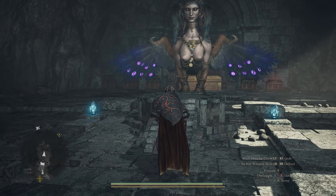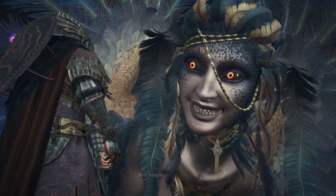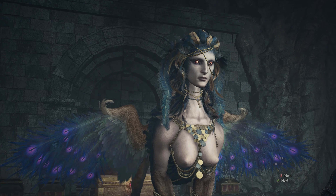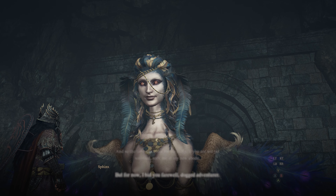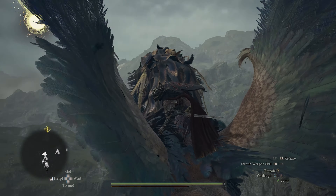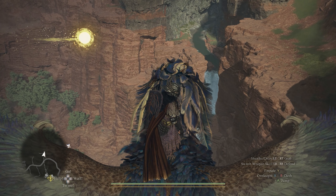When you return with the Finder's Token, before handing it over know that as soon as you give it to the Sphinx you'll pass the fifth riddle, she'll open the chest, then stand up and depart for the Frontier Shrine. At that point you have two options: stay behind, loot the chest, then travel organically to the Frontier Shrine — or, as soon as you finish the conversation and hand over the token, jump and grab onto the Sphinx and ride her to the Frontier Shrine, skipping the tedious combat on the way.